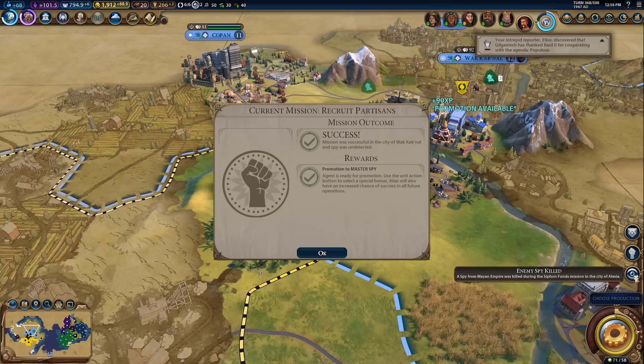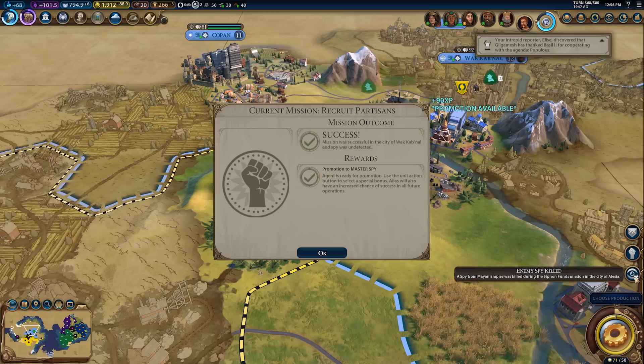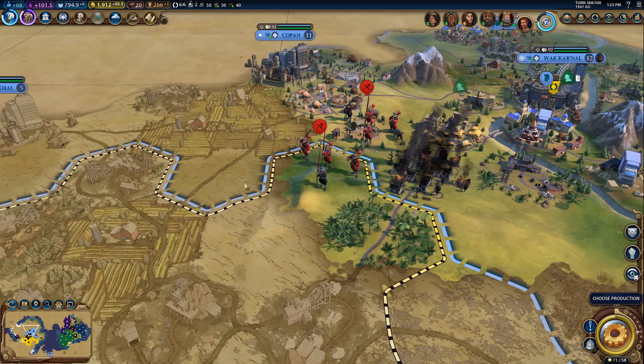Speaking of guiding us forward, this update also addresses a number of balance requests we've seen on social media. For example, we took a really close look at the Recruit Partizan's espionage mission. We decided it was too problematic for defenders and discourages the building of neighborhoods. The Recruit Partizan's mission now pillages the neighborhood district, so the mission cannot be spammed. It also now spawns only anti-cavalry units to prevent it from feeling overpowered.